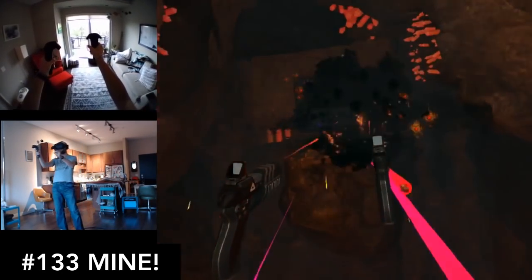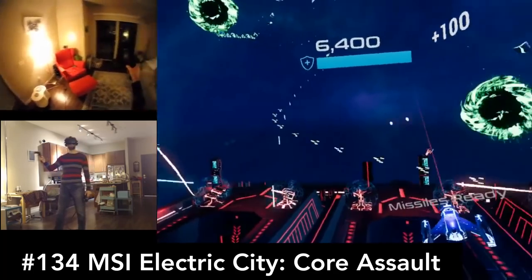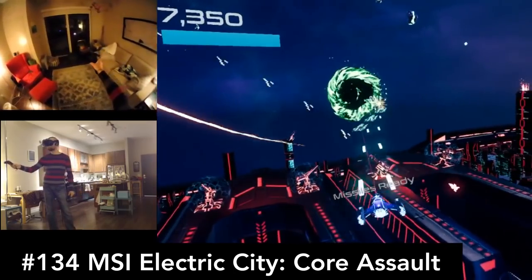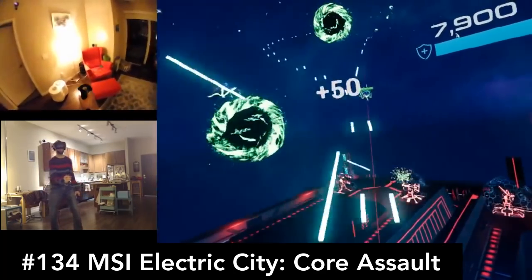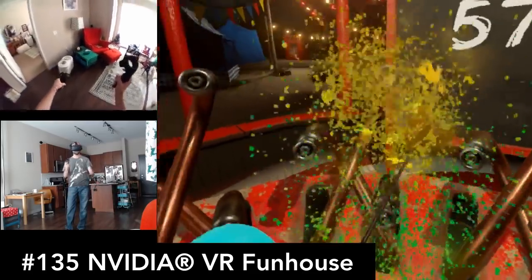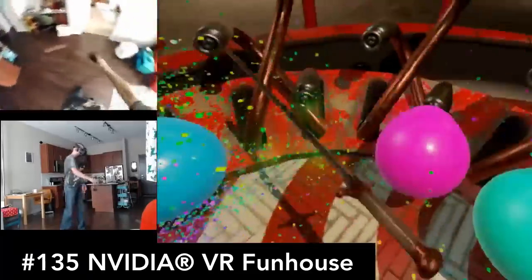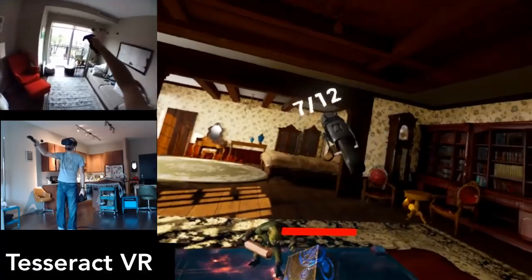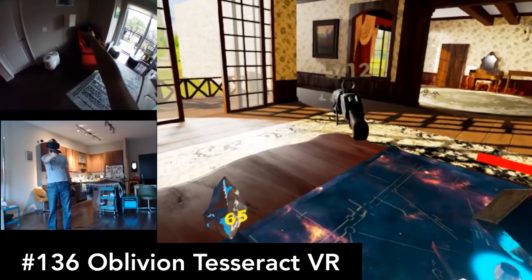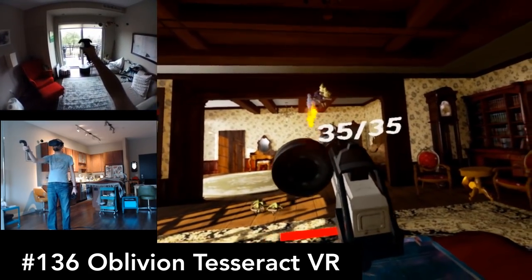Mine! has you shooting robots in a mine. That's about it. MSI Electric City Core Assault is similar to the free game Cortex, but you're defending a city against waves of alien chips. This is a really fun one. NVIDIA VR Funhouse is a casual gallery of minigames — fun for a few minutes, and especially perfect for showing people new to VR what's possible. Oblivion Tesseract is difficult to categorize and doesn't do a great job explaining itself. It's sort of a tower defense wave shooter with some magical elements, but I got a few minutes of fun out of it.